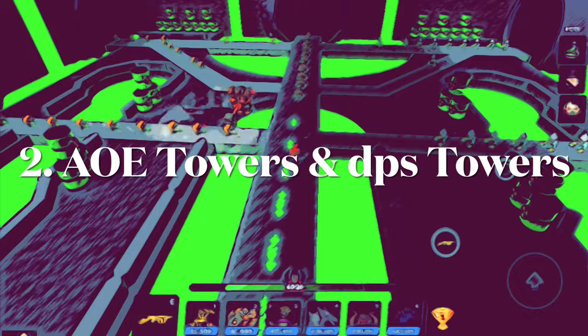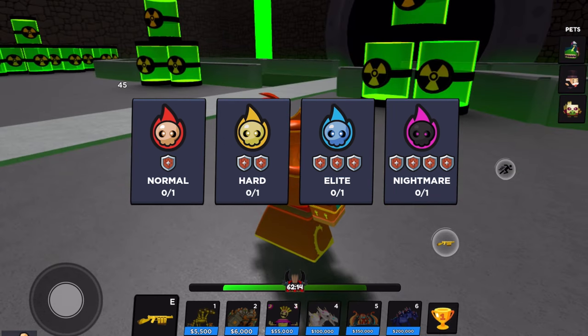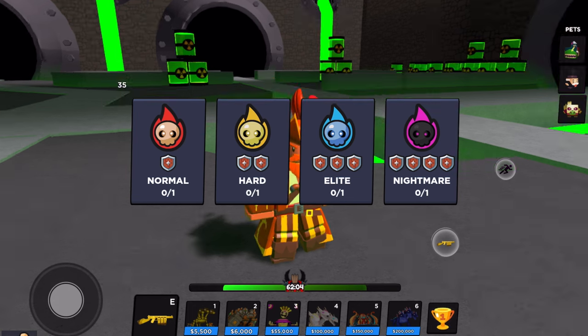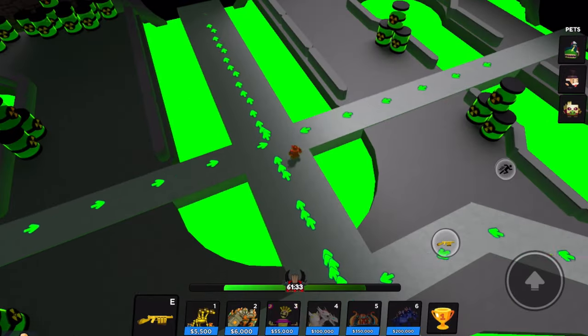Next, let's talk about why DPS towers and AOE towers are so important, and other ways to earn gems and coins besides the marketplace. The most common way before the marketplace was just playing maps. For example, in the Hero World, completing maps gives you gems and coins. And as you play, you can see the importance of having the right towers for each map.